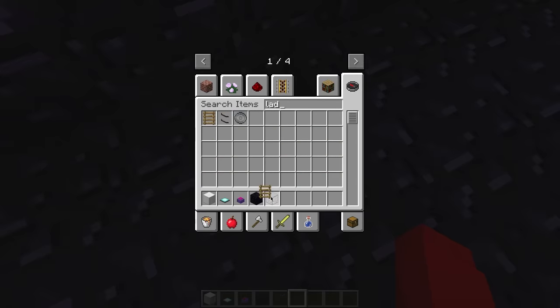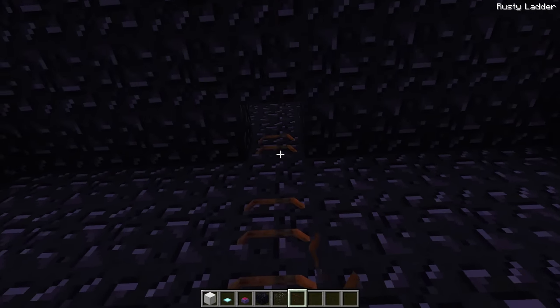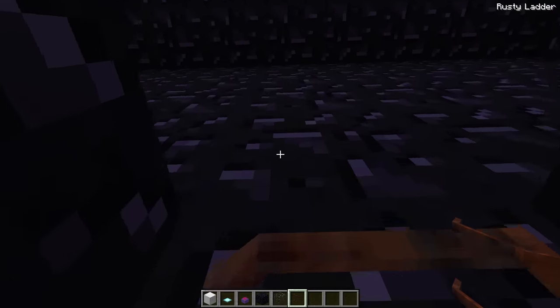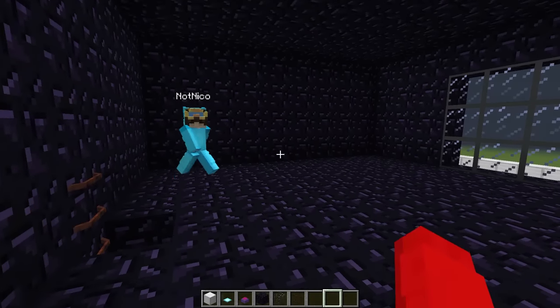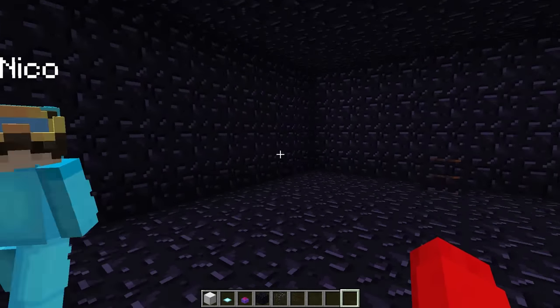They realize they need a way to reach the second floor, so they place rusty metal ladders that won't explode. Cash reveals the purpose of the second floor: they're going to build an armory up there to get super overpowered.